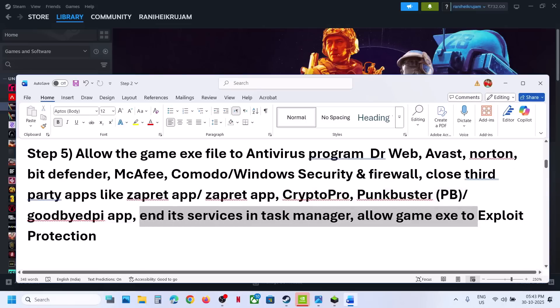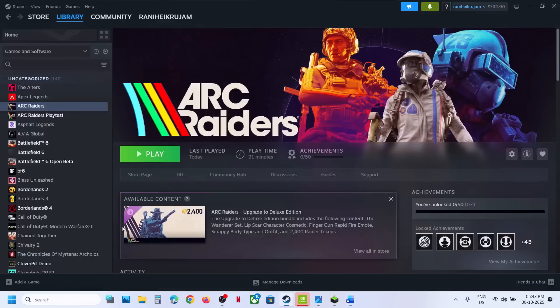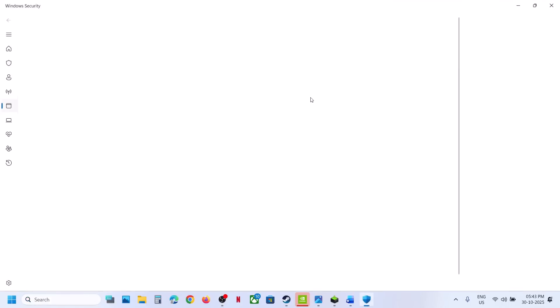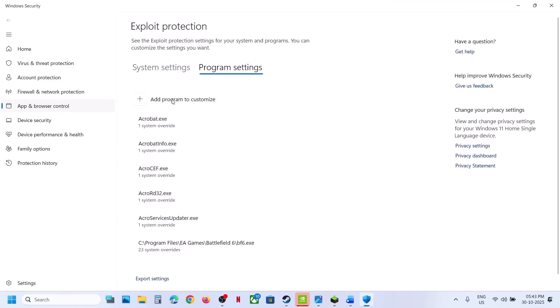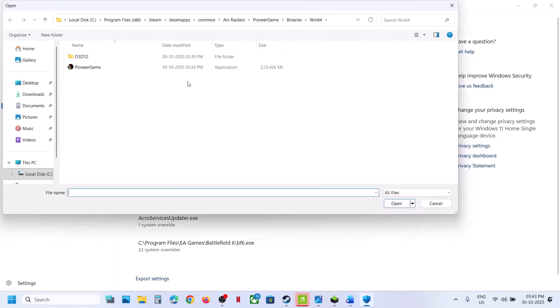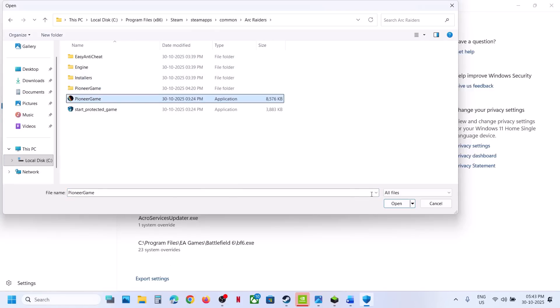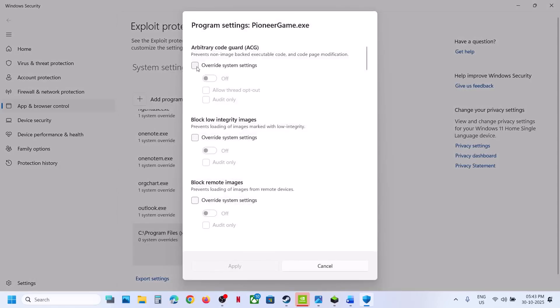To configure Exploit Protection, type Exploit Protection in the Windows search box and click on it. Click on Program Settings, then Add a Program to Customize. Click the plus icon, choose Exact File Path, go to the game installation folder, open the game folder, select the game EXE file, and then put a check on Override for all the options.